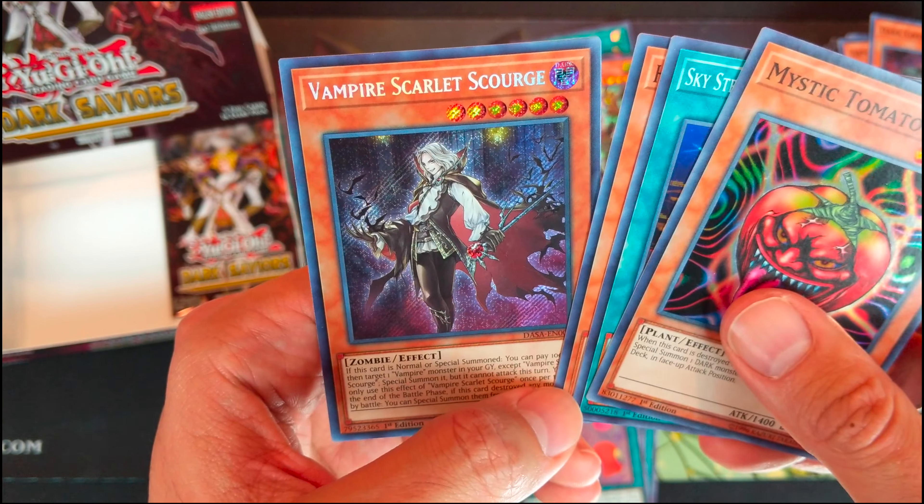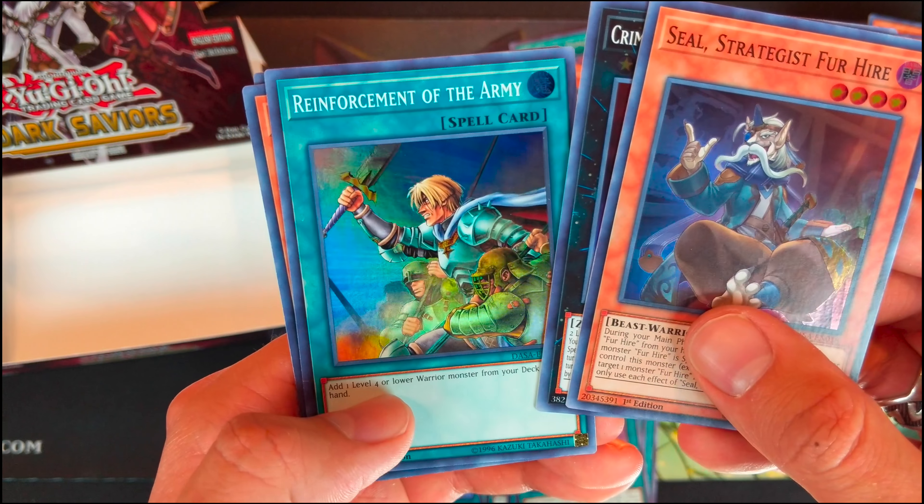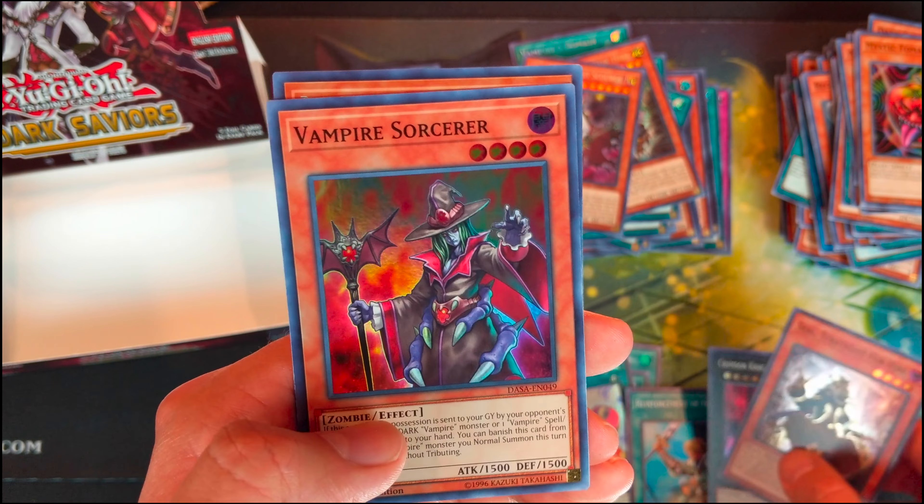Last pack. Sealed Strategies for Hire. Crimson Knight Vampire Bram. Reinforcement of the Army — not badly printed. Vampire Sorcerer. Vampire Sorcerer. And Raphael Champion for Hire.